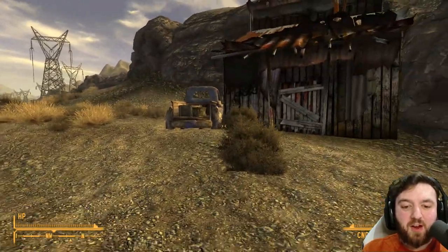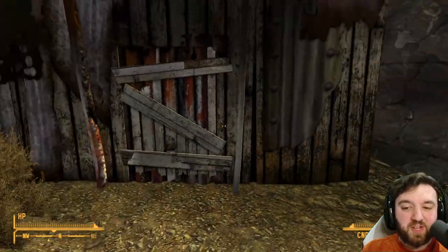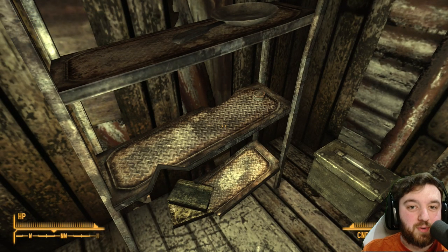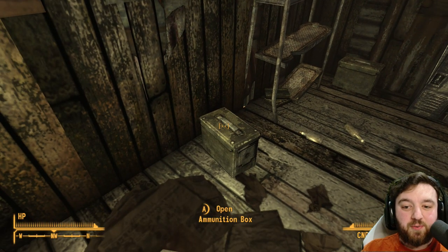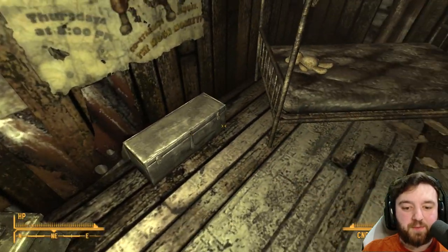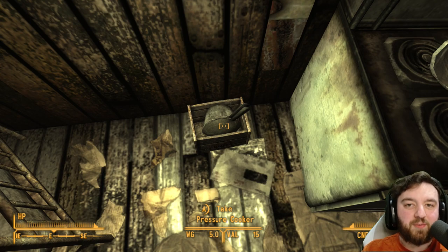If you don't have the Wild Wasteland perk, ignore Jimmy's Well — you won't be able to get it even if you have Rex. Going into the shack, you'll find a unique BB gun. If you do have the Wild Wasteland perk, you'll need to get Rex as a companion, wait for the quest to trigger, and then come back here to Jimmy's Well to get the unique BB gun.